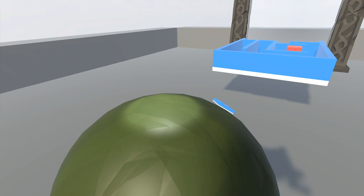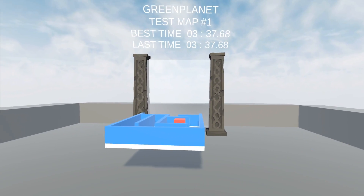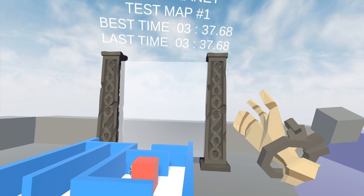This is the button that the player would push. If I push it, the time will stop and I'll return back to the main room where you can select the map. As you can see, we just got the record — the best time and the last time.